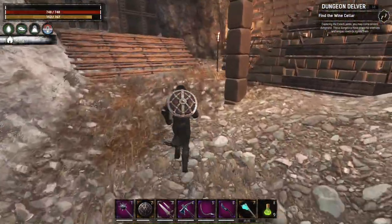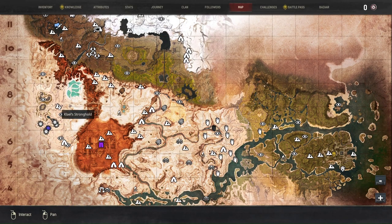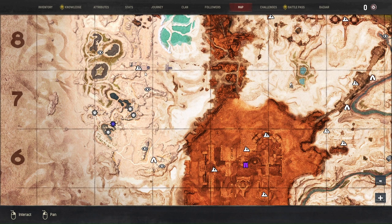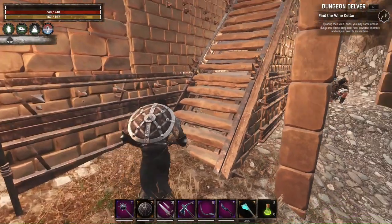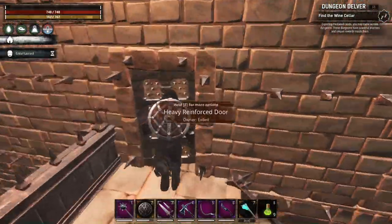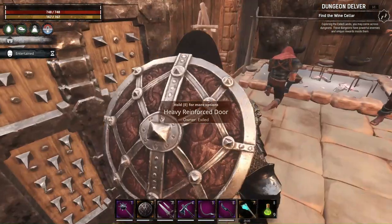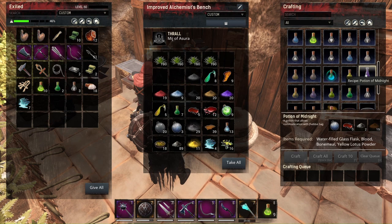There are two ways to go to the wine cellar. Either we teleport to Clial Stronghold at the obelisk and then head through to Seppmero by the lake, behind Conan's bar, or if I'm pretty far away, I can use the potion of midnight as a gimmick.